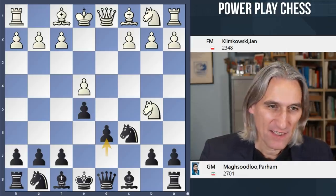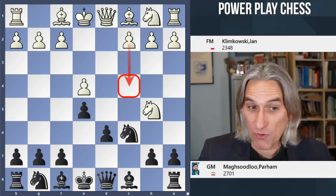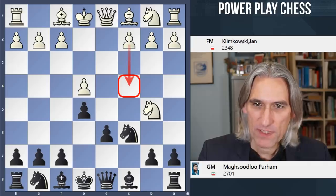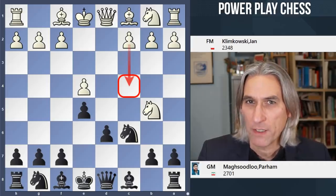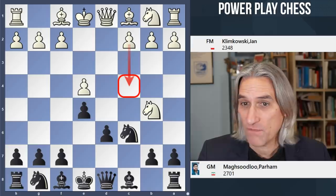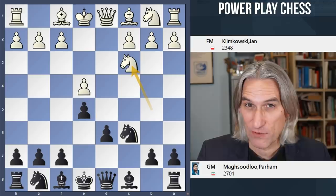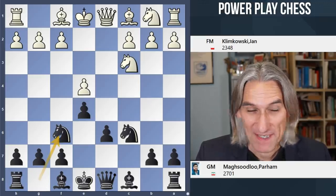In the last game we looked at c4, which is this Maroczy Bind position, which is a very popular response to the Kalashnikov. But in this game, White plays in a very positional way, which is actually quite common. White is Jan Klimkowski, a Polish FM rated way below Mahsoudlu, but this is a blitz game and anything could happen.